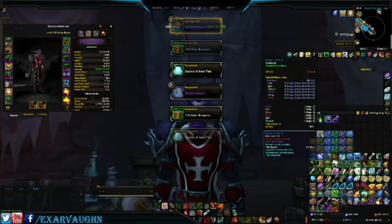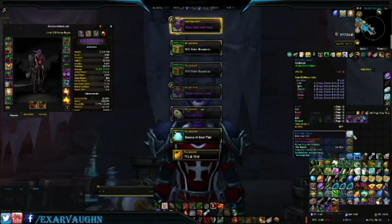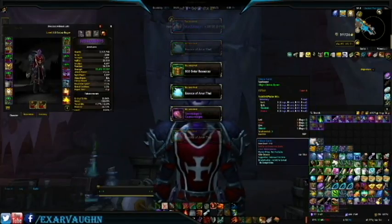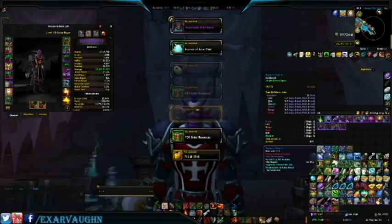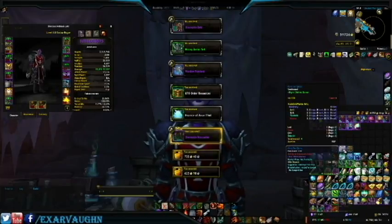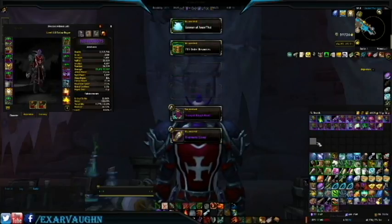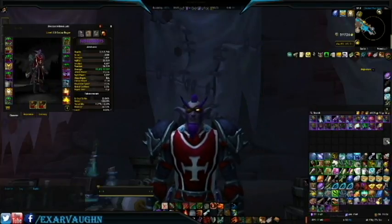Bunch of junk. Some nice resources in there. The lag is spiking again. Some Essence of Amon Ful — quest items, yay! Let's just catch up for a second. There's an 850 — nothing good there. Some Blood of Sargeras; those are okay.